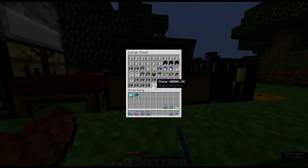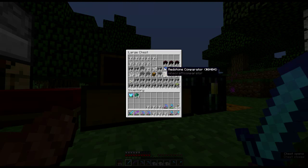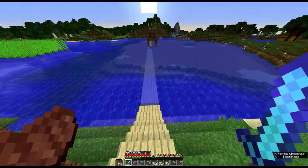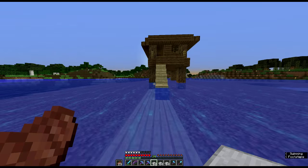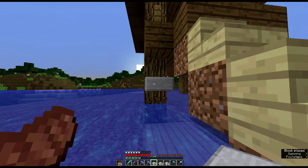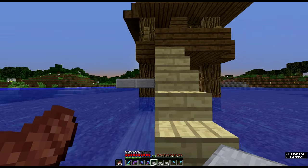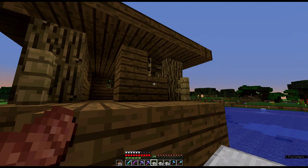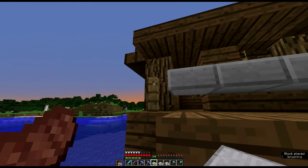Today we're going to be working on this farm. I want to get this farm together, so we're going to get started on that - I think we'll start with the floors first. Let's head down there and do this. I've never actually made a witch farm before, so this is a first for me. Now essentially there are three levels for this, so the first one is going to be just above the water - about one block below this area here.